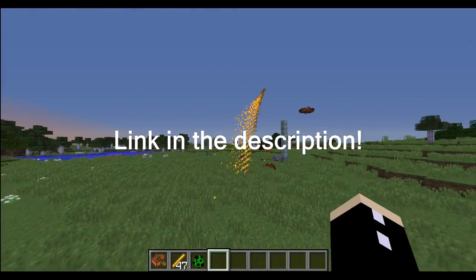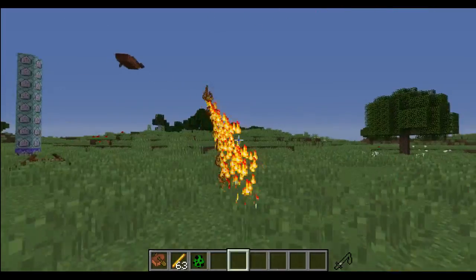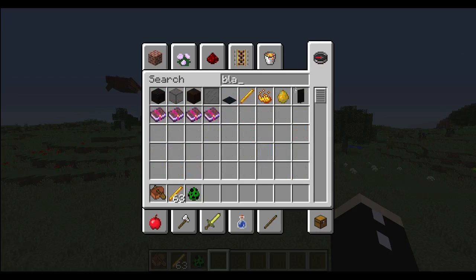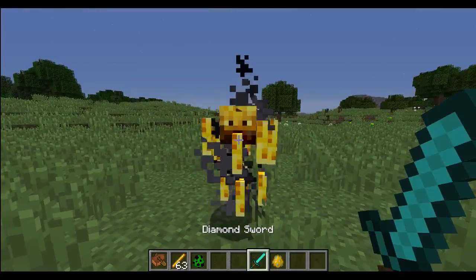I'm going to actually release this command — it's not really much, it's just throwable blaze rods really. And I think they're pretty cool. Be warned though, if you kill a blaze — because I'm not actually releasing this, I'm just showing this so you can see some of the potential that 1.10 has.